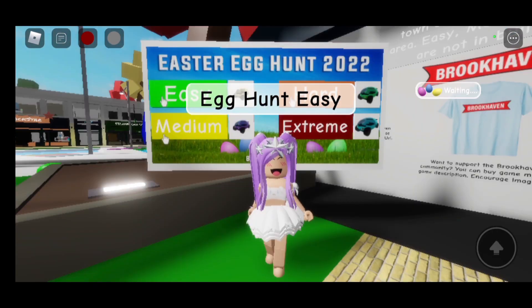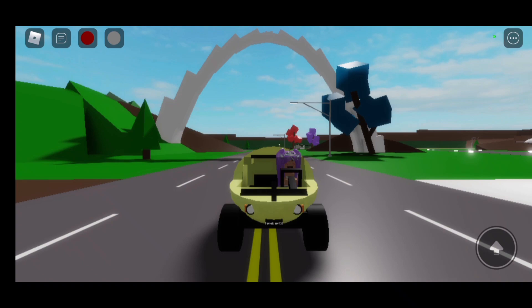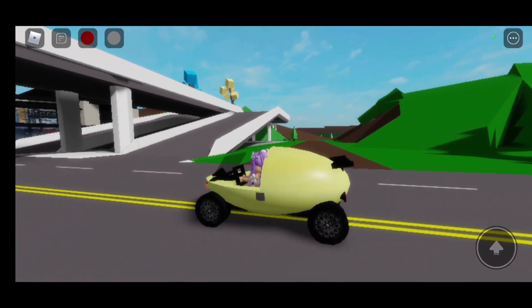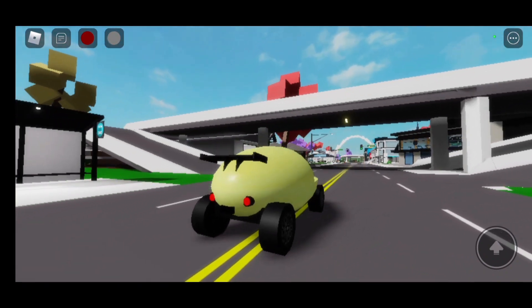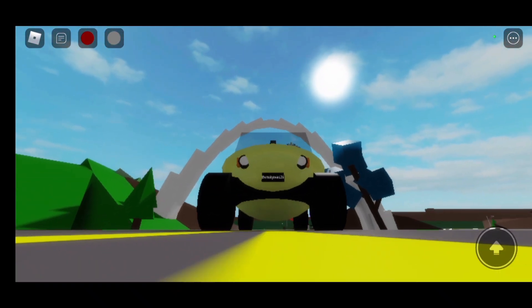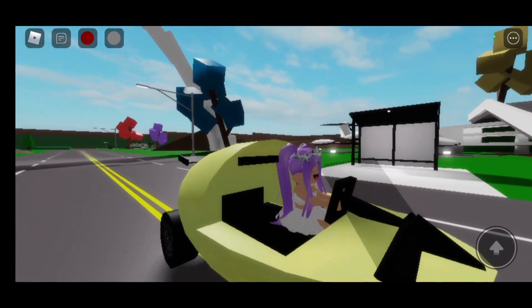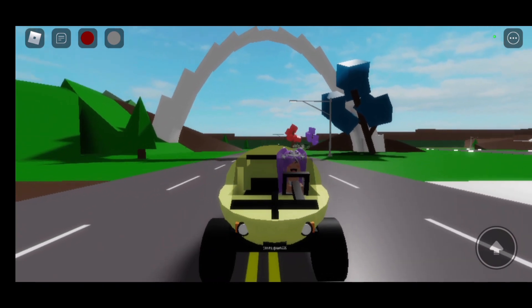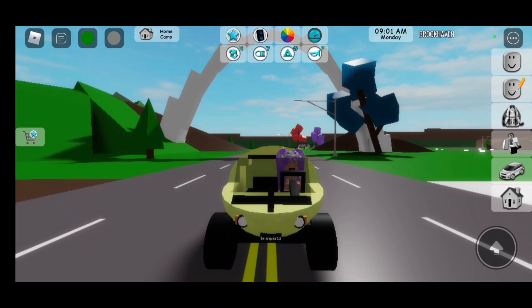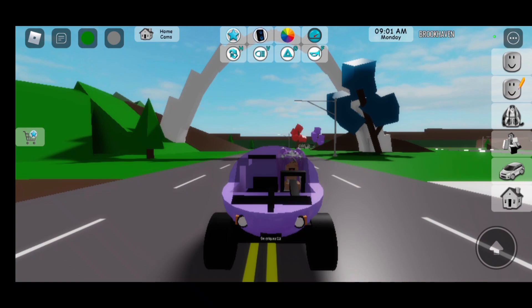For the easy egg hunt, you need to collect 15 eggs to get the small egg vehicle. Let me show you. Here's how the small egg cart looks. This car has two seats — one for you and one for your friend. Also, if you press the little color wheel, you can change the color of your egg. So let's say I wanted purple — I'm going to do purple. And there we go, now my egg is purple.